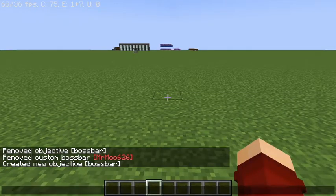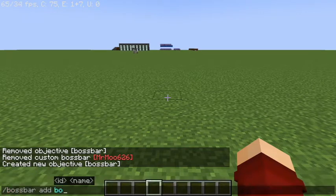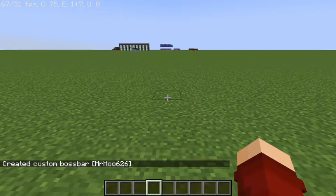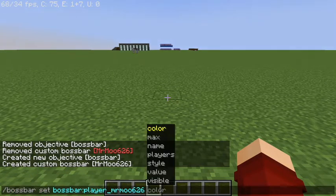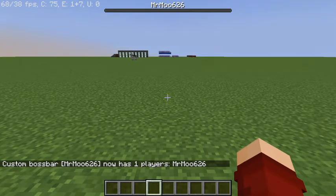Once you've created that, you're going to go slash bossbar add boss bar. This is your ID here, and you're going to go bossbar colon player underscore your username with no capitals at all, and then in quotations your username with no capitals, and enter. Now slash bossbar set, and there's your ID right there, players at-a, and that will allow everyone to see the boss bar.